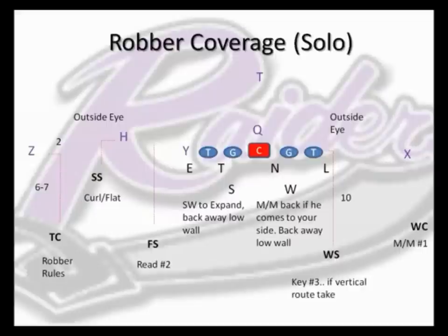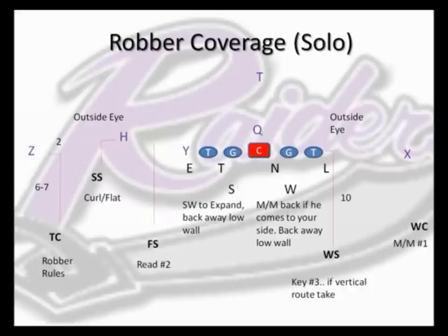The linebackers are reading the back here. If the quarterback's under center, they've got to key the back. It's a little easier if the quarterback's in the shotgun — they key through the guard to the back to determine whether the will linebacker would end up in man coverage or be a low wall player. So that's our solo adjustment to three-by-one.